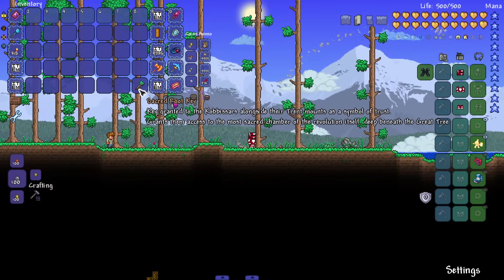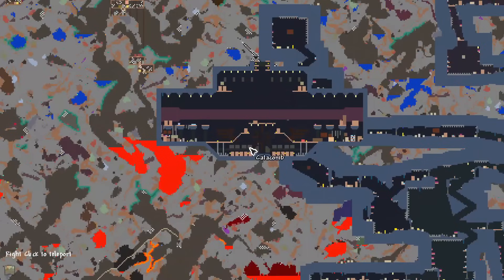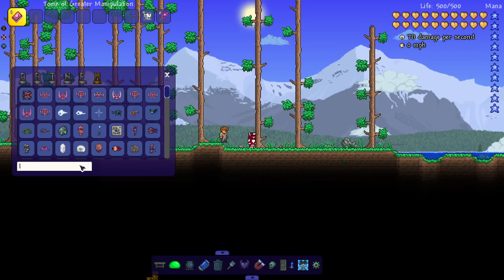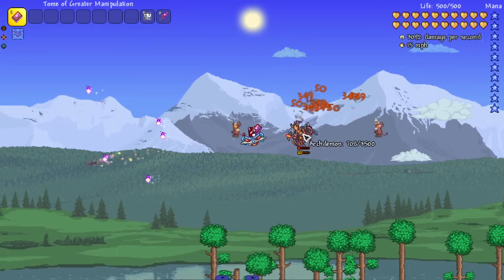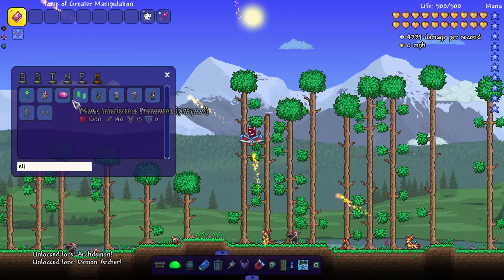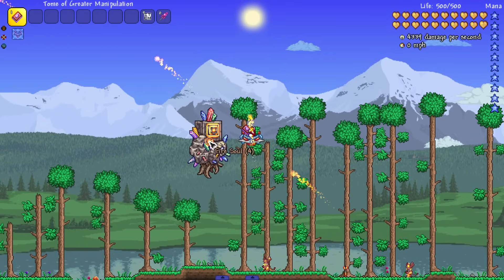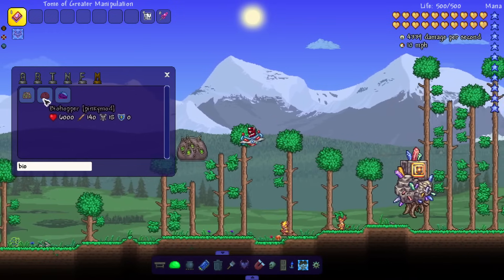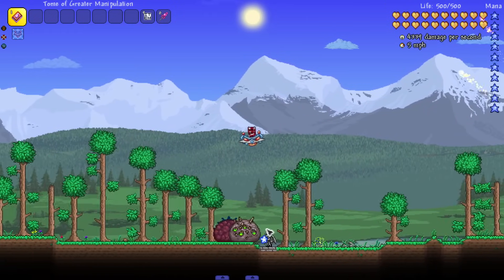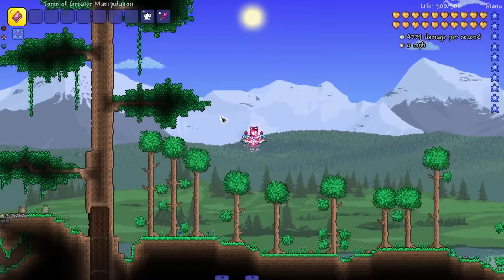That gave us a 'Key to Kabasar's, alongside their Treant mounts as a symbol of trust, grants them access to the most sacred chamber of the revolution itself beneath the great tree.' The Pinkies mod has like dimensions and stuff we travel to — I don't see any new generation besides one area we'll get to. Let's keep going through a couple more mini bosses. We've got the Arc Demon, and then the Siglite of the Cavern God, which is kind of cool looking. And then the Biohoppers — little themed slimes for all the biomes: crimson, corruption, and hallowed.